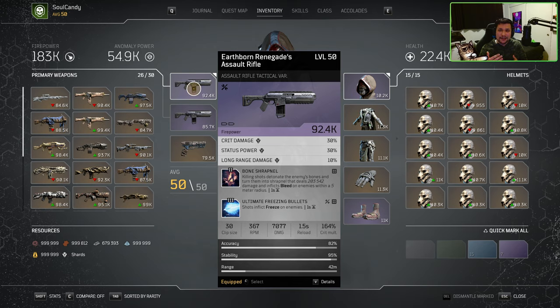Quick tip: make sure you are always in the weapon's effective damage range, and this goes for any weapon you decide to use. For the tactical assault rifle variant, the effective weapon damage range is 42 meters. If you are outside of the effective damage range of 42 meters, you will do less damage and you will not be able to crit. You'll get the feel for this range the more you play the game.